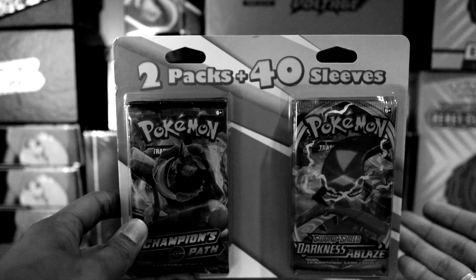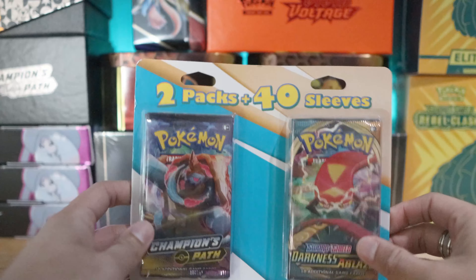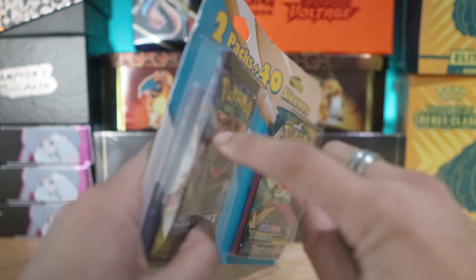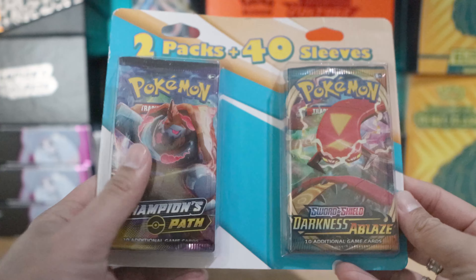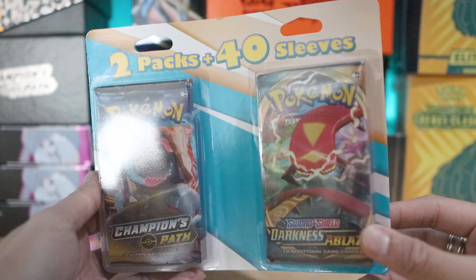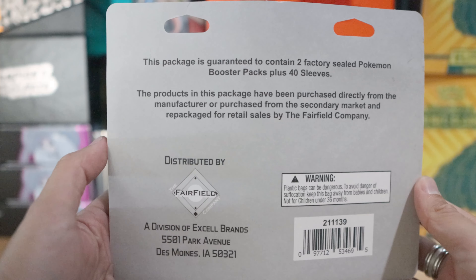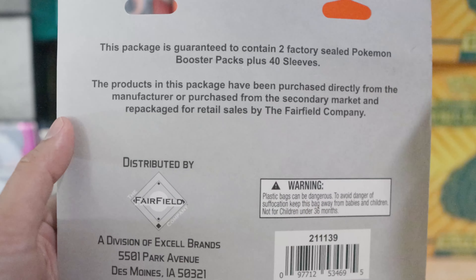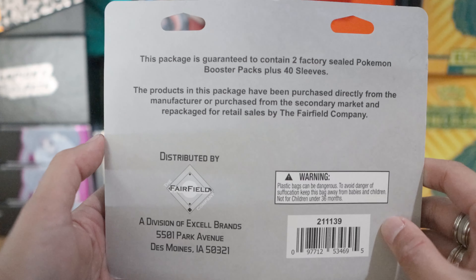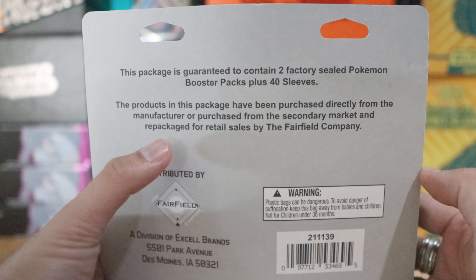I'm going to open a couple first, and if it looks like things have been tampered with I'll return them. Let's look at the packaging - we're getting two packs plus 40 sleeves. The sleeves aren't anything special, not Dragon Shields or anything like that. We get one Champion's Path and one Darkness Ablaze pack. This is brought to you by the Fairfield Company - they repackage things and have been doing it for years. They even disclose it: 'this product is packaged and purchased directly from the manufacturer or purchased from secondary market and repackaged for retail sales by the Fairfield Company.'